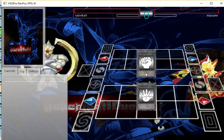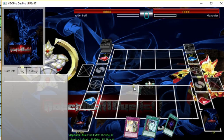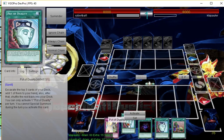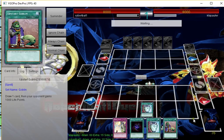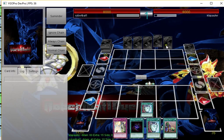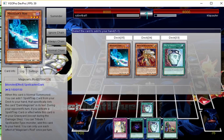You always want to go first with Dark Magicians, so we're up against a six-card deck and we opened okay. Let's do Pot of Duality — what are we gonna get? Does he have a response? Pot of Duality — we got the Rod, Mahad, and another Pot of Duality. I'll take the Rod.